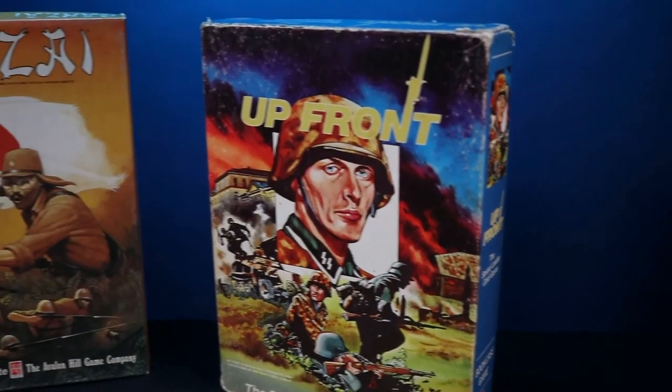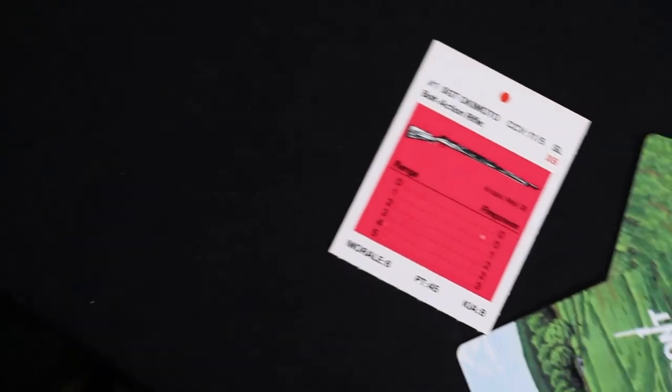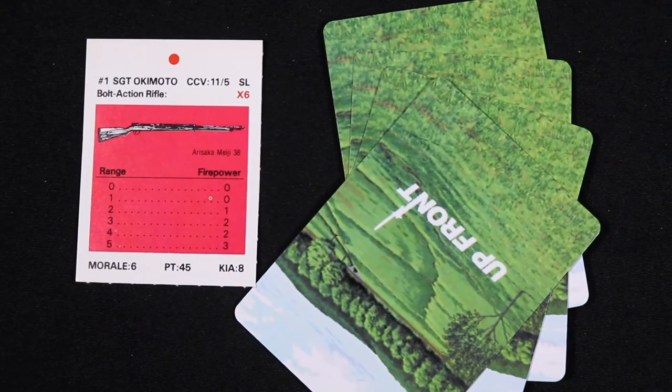What follows is the solitaire rules variant as suggested by David Hassel in his article found on the Upfront Board Game Geek section. It follows the same structure as the solo rules of Banzai. The opposing player's cards are not revealed when drawn, but are revealed at the end of the turn or when triggered by other conditions, such as seeking a concealment card.